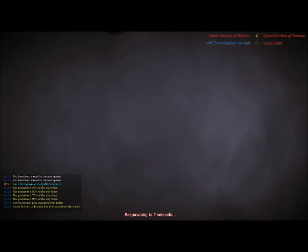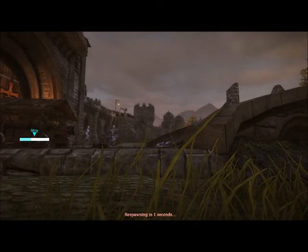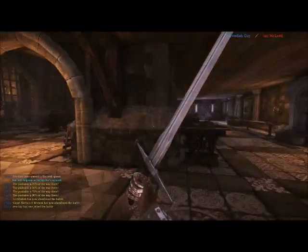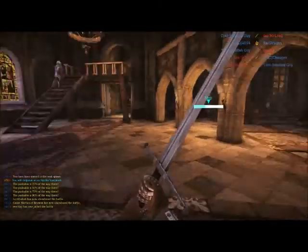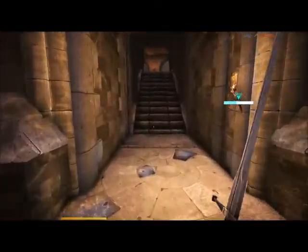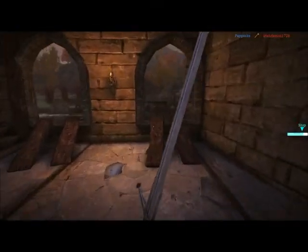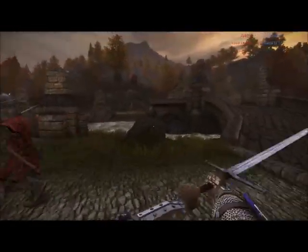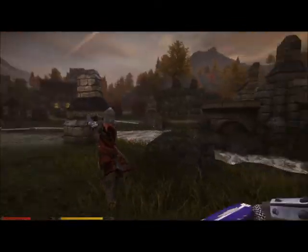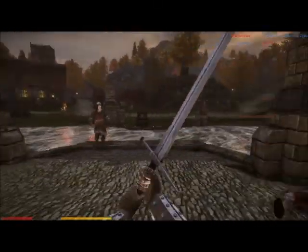Now that we are in the sword-wielding classes, you attack simply by pressing the left mouse button for a basic swing. If I scroll the wheel forward I do a stab attack, and if I scroll it backwards I do an overhead attack. You can combo these into two — so slash and then overhead. Blocking is with the right mouse button, and I can feint by pressing Q, which means I can stop my attack to break through the enemy's block.